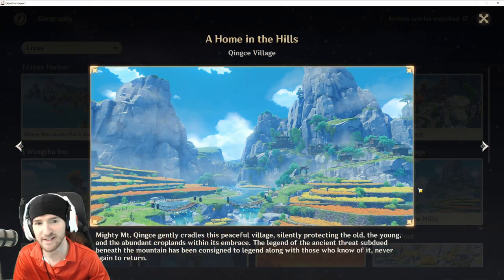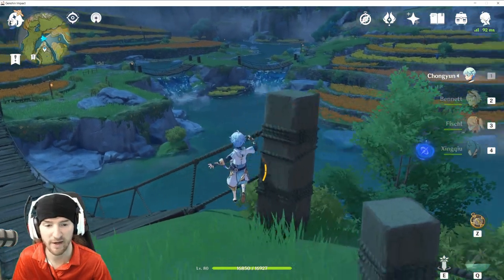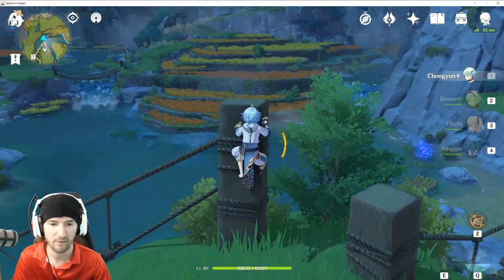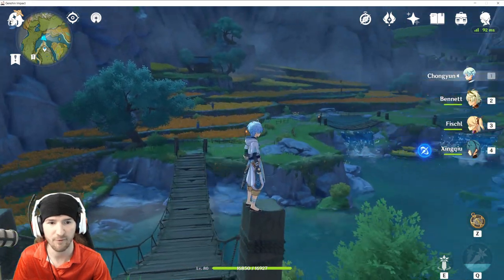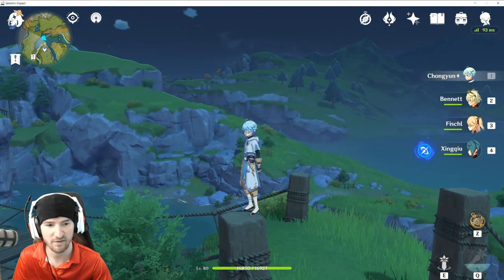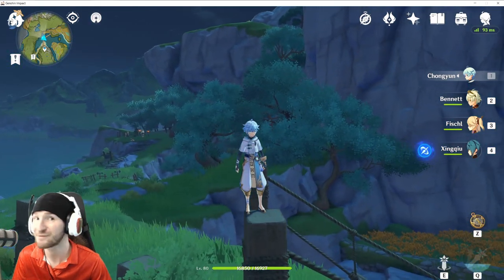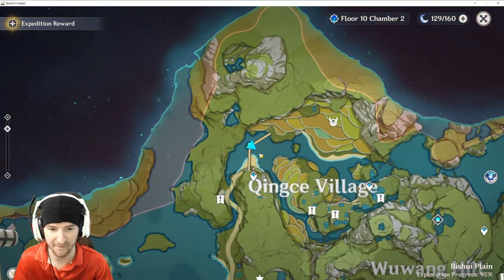We're going to Qingce Village, Home in the Hills. This one is literally located right at the top of this structure right here. For reference, you've got your fields, your city, draw bridges, and a secret cave. Map reference right there.